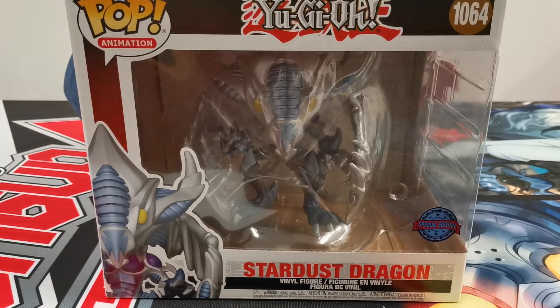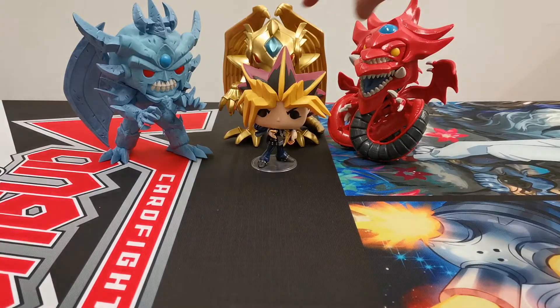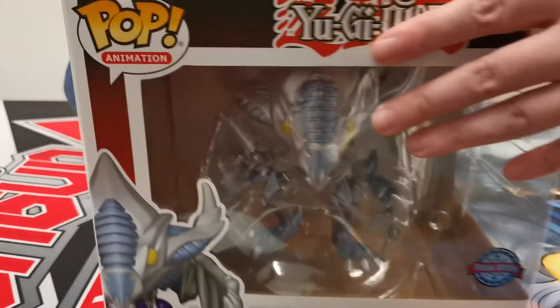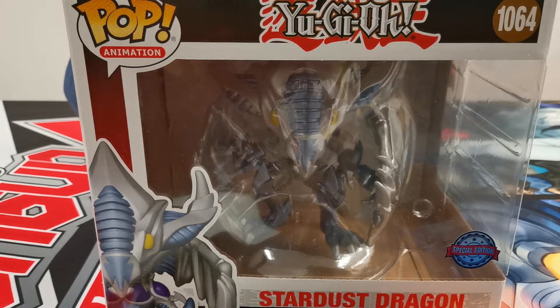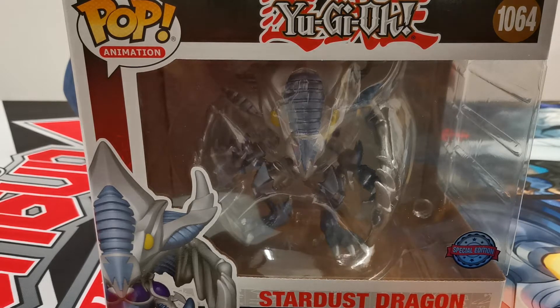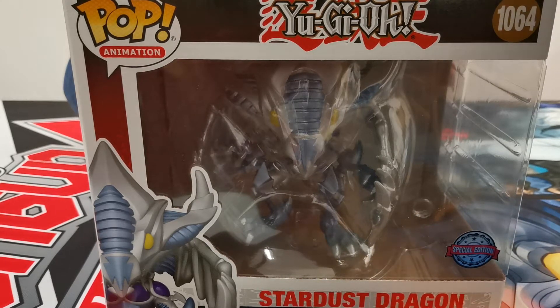Winged Dragon of Ra is already huge — you can see how he towers over the regular Funko Pops — but this thing is giant. It's the same size of box that Blue Eyes Ultimate Dragon came in. Farrah's Throne was the same size as the Egyptian gods, so was Blacklisted Soldier, but it's only this and Blue Eyes Ultimate Dragon that came in this special super-sized box.